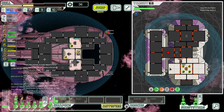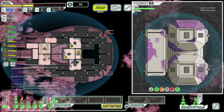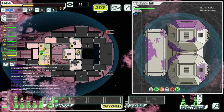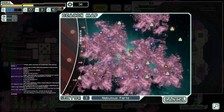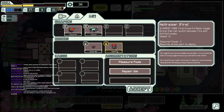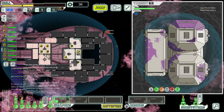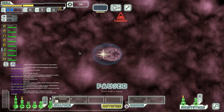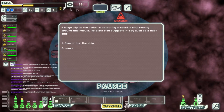36 scrap is pretty good — that's all we got, though. I was hoping for a little bit more. We are dangerous — it feels good. Let's check out this drone: fire and anti-hull modes. Anti-hull would be nice — causing hull breaches. We need to repair the ship; that's priority number one. A large blip on the radar is detecting a massive ship moving around this nebula — its giant size suggests it may even be a fleet ship. Do we want to look for a giant fleet ship? Sure.